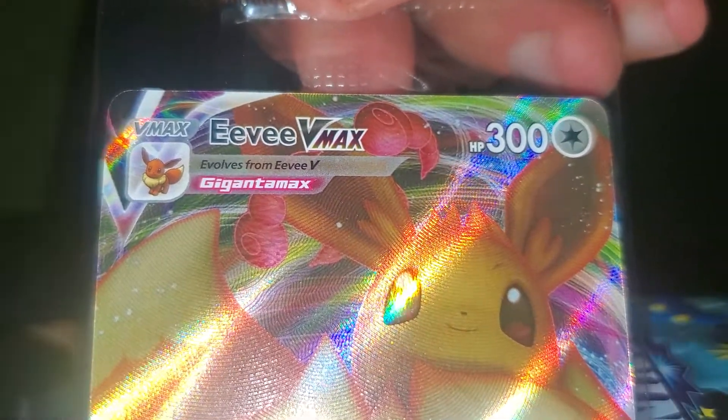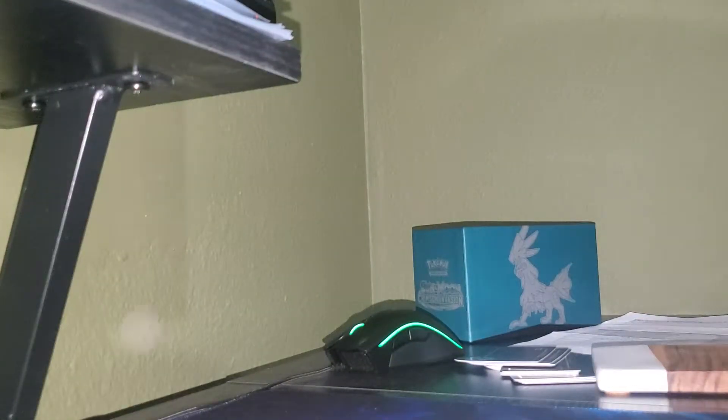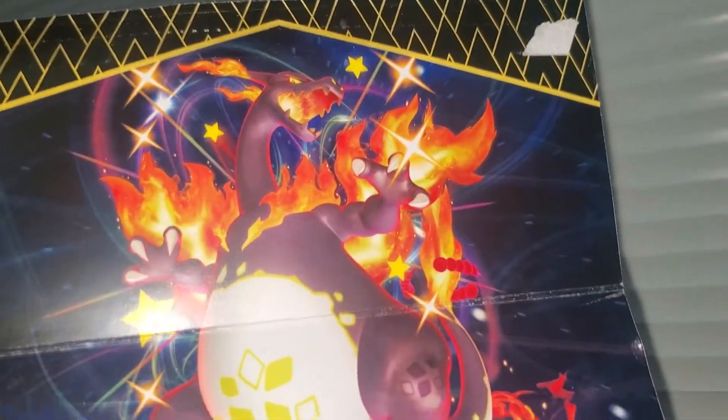We got an Eevee V-Max — definitely put on some weight in this picture, but that's okay because he has 150 attack. You get sleeves and more energy underneath. The Toxtricity cover is so cool — he's beautiful. And if you didn't know, the casing of an ETB — if you open it — you get a pretty neat little poster-type thing. There's more artwork. Very neat. Let's see if we can find him.